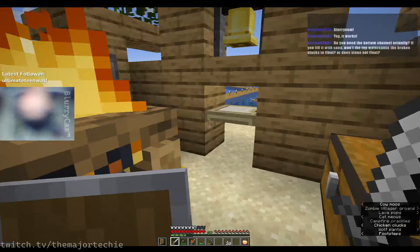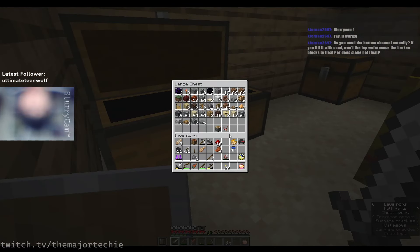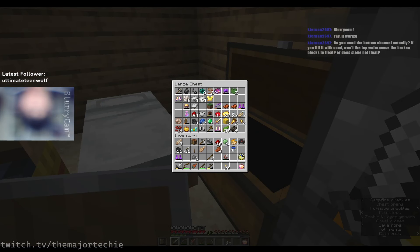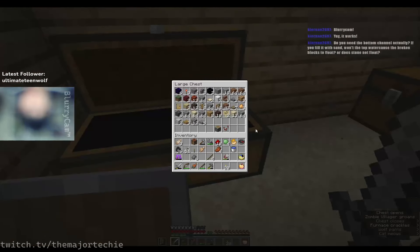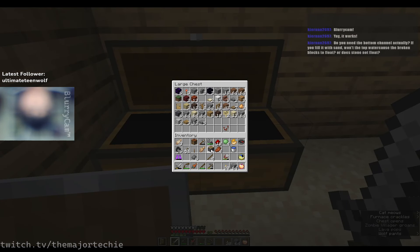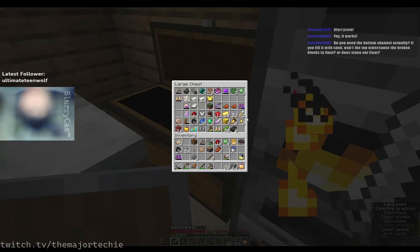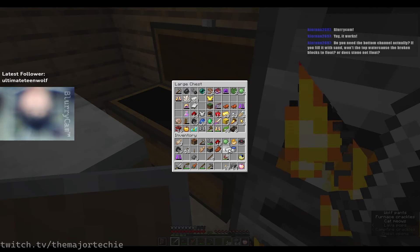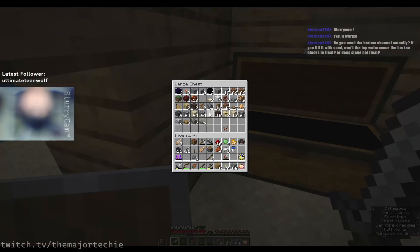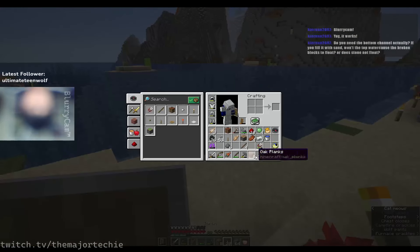Let's do that then. I will need — how much slime do I have? Six. I will need four sticky pistons. Let's grab that. I already have one piston so I just need to make three more: one, two, three. I will need more wood for that too, and my axe broke so I'm just going to punch the tree.